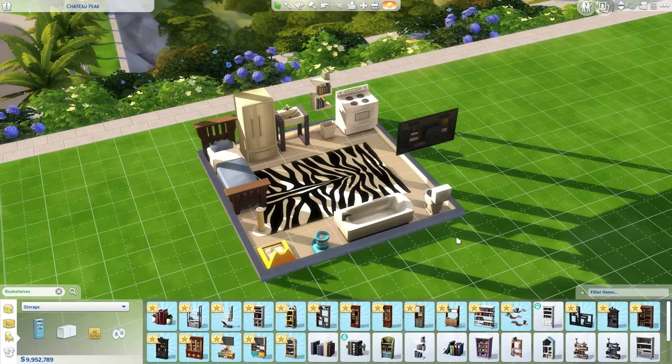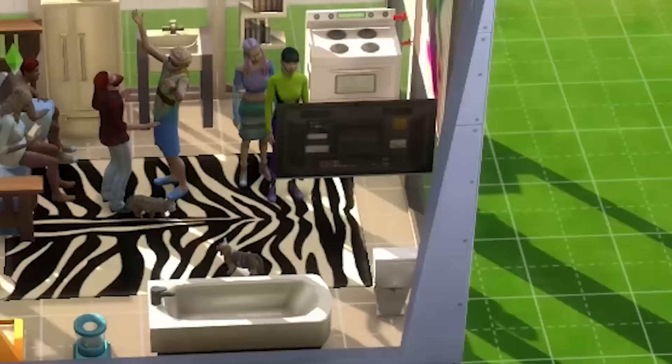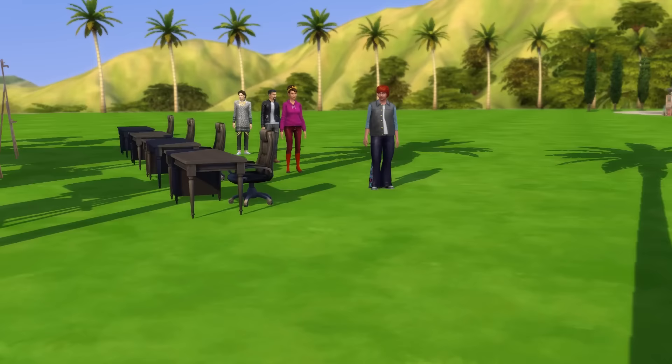Now it's just a matter of seeing how long it takes the very first Sim to die before we move on to a slightly larger room. If I had to guess, I'd say 12 hours. The cats are inside — I can finally close off the one portal to the outside world and get a little stage lighting in. Wouldn't want them to have a moment of privacy after all.